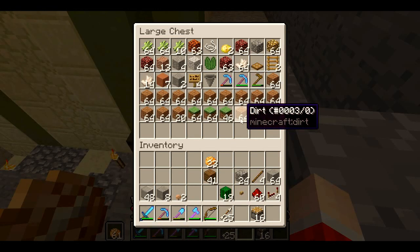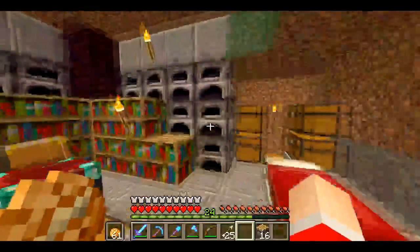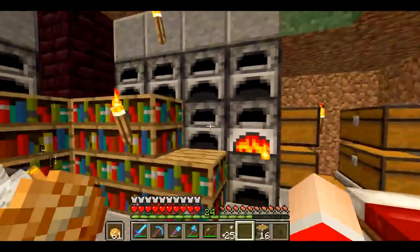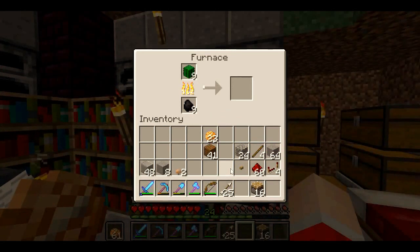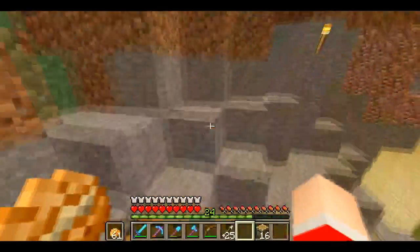This one's going to be kind of semi-automatic. When I say that, I mean push-button harvest and manual replant, because there's no way to automatically replant cocoa beans that I know of. So we're going to let that cook for a little bit.